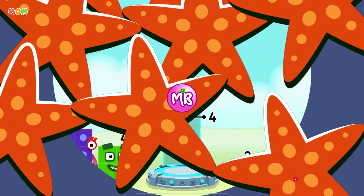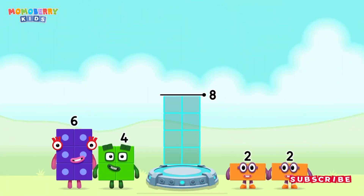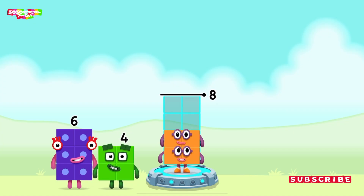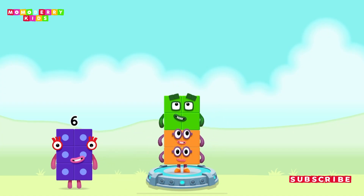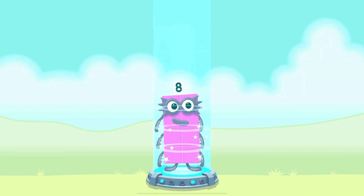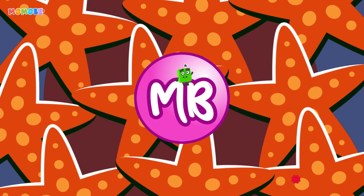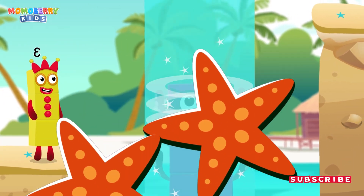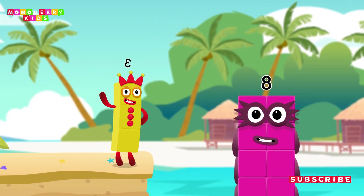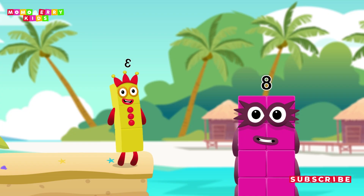Add number blocks to make eight. Two, two, four — you cracked it! Two plus two plus four equals eight. Great, awesome! That was fun, let's go again!